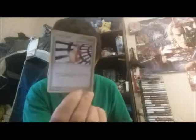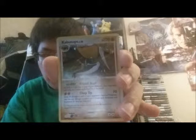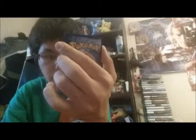Next is a trainer card: Double Full Heal. And next — ooh — Kabutops, the evolved form of Kabuto. 120 hit points, holographic rare. That's good!